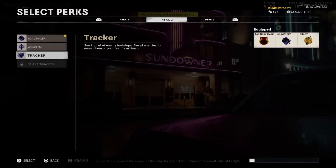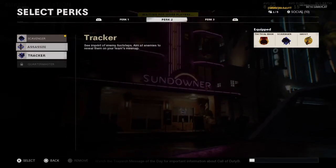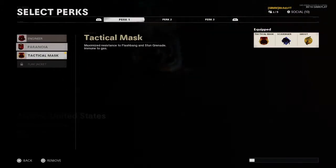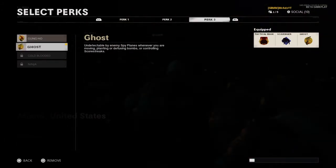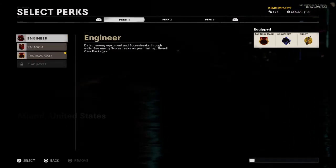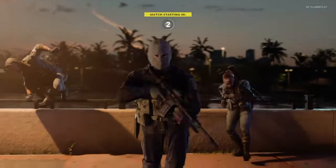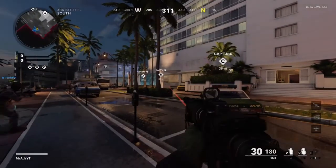Also, my perks are Scavenger, Attack Mask and Ghost. I'm sort of changing my class around on the fly here, but that's what I end up with and it's turned out to be a pretty decent gameplay. I'm also using Danger Close to get the double stun, double nade.